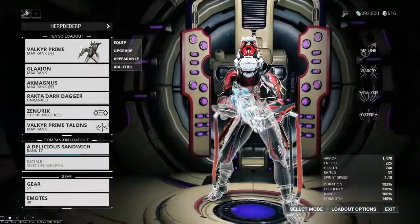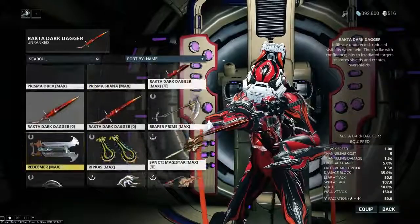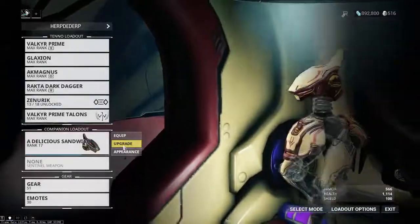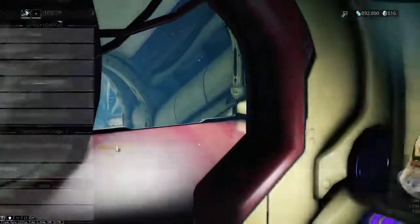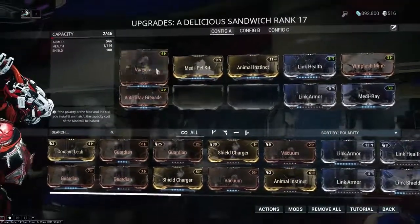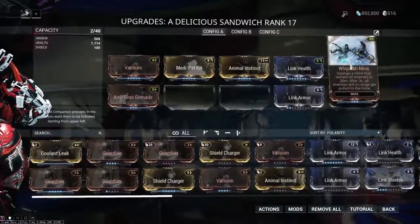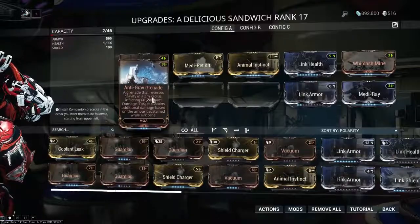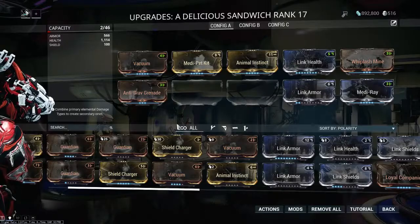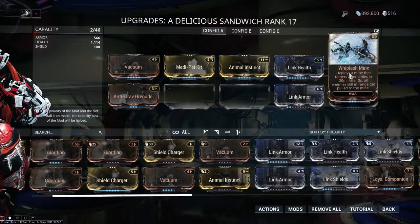I do get to show off my Akmagnus. I better swap this Rakta Dark Dagger off the ones I was selling into the one I like to use. I've got my MOA again, so fantastic — this sucker has been gilded. I've got only the Whiplash Mine and the Anti-Grav Grenade. I really like the mine on MOAs. What I'm going to do is swap out the grenade into one of their defensive precepts — probably the one that slows down incoming projectile fire — and then run that and the mine.